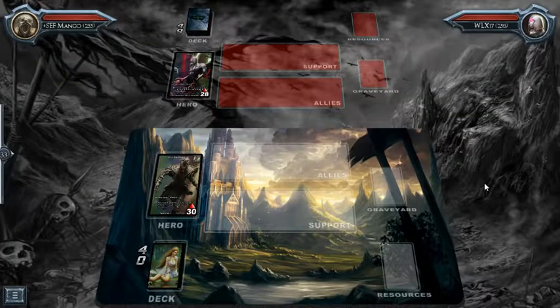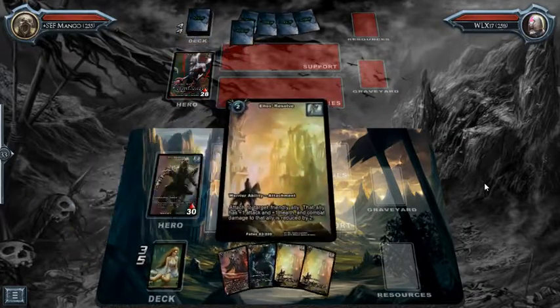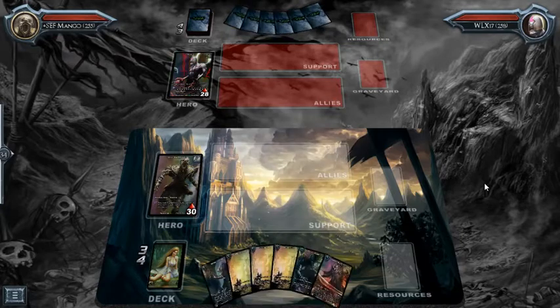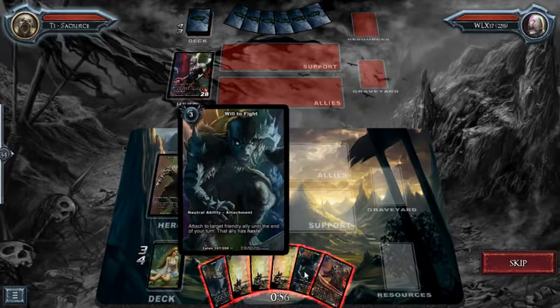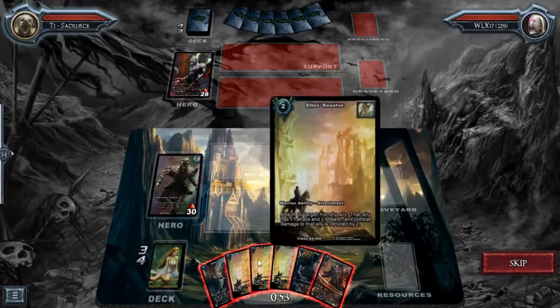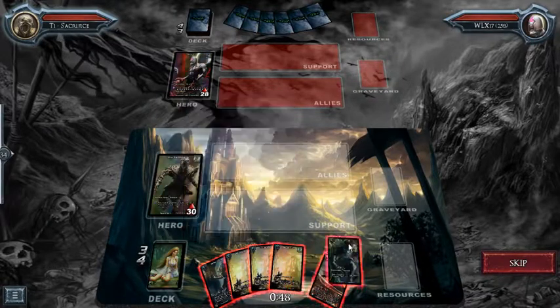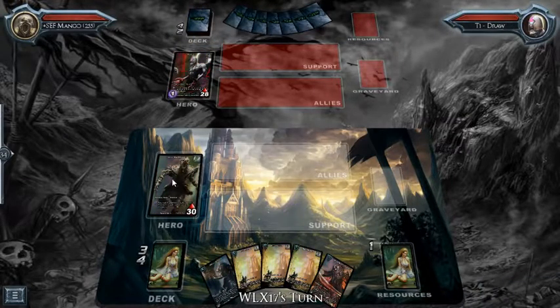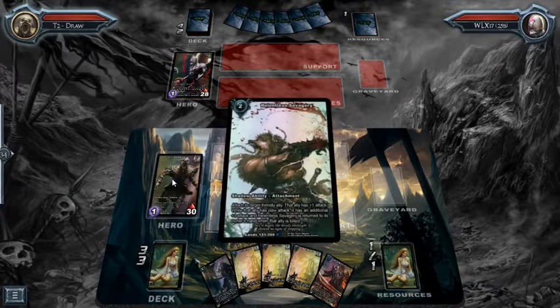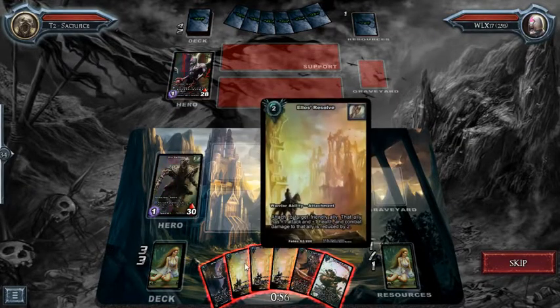Welcome back to another episode for the online trading card game Shadow Era. Today for the hero profile we're doing Vests. With three Los Resolve right off the bat, I'm going to have to get rid of this because I really want to keep all of those. This hero is a Shadow Warrior and his ability is: for three shadow energy, the next three attachments you summon cost three less resources. Okay, now I have to get rid of one of these.